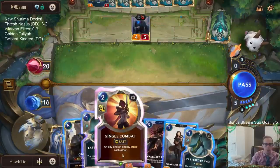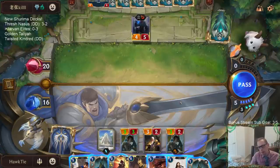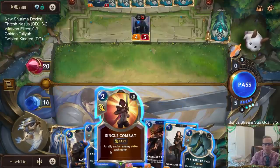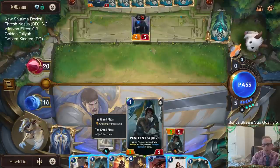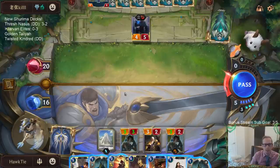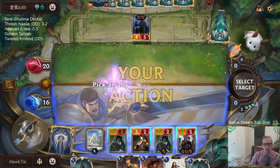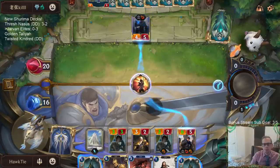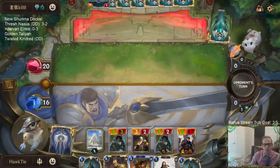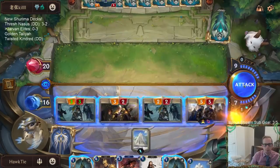So we're going to have five, eleven, fourteen... nineteen. I'm only going to be attacking for 19 next turn? If I go Garen, Single Combat, kill Trundle, then attack and put Jarvan into play, I think it's only 19. They can stay alive even with Ruination. I guess we'll just do it and hope they don't have Ruination - it's not like we're ever going to be good against Ruination, so we might as well just attack for 19.